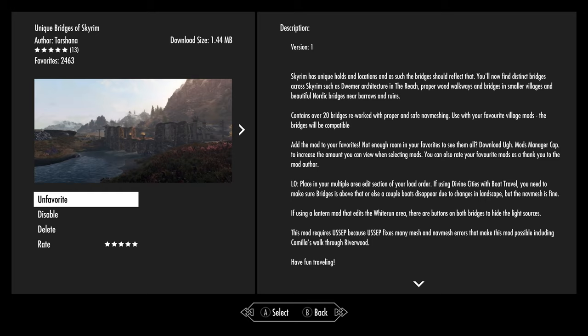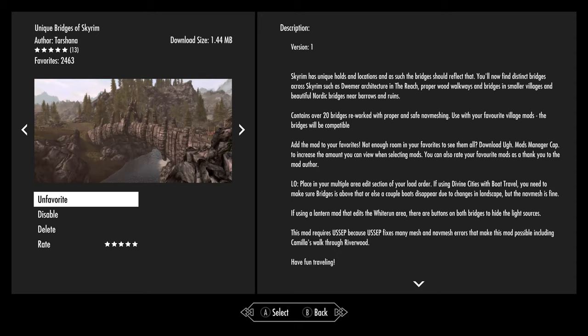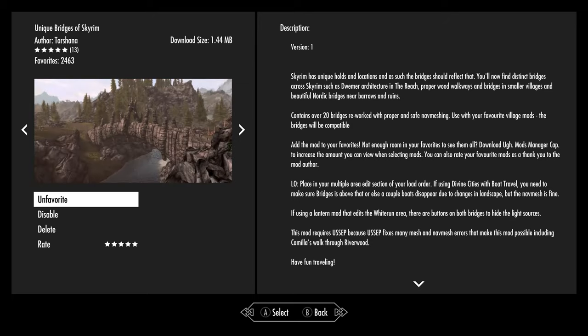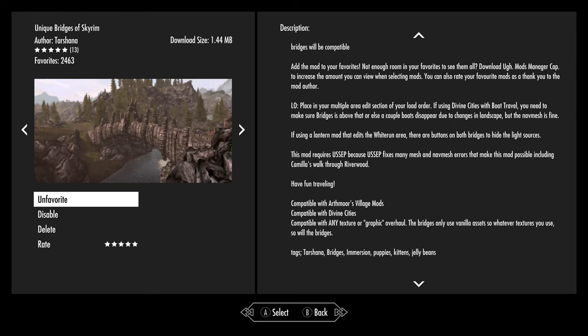This is under 1.5 megabytes. Basically, all the bridges across Skyrim get their own little look that kind of fits the motif or the theme of their area. I always liked this. Now, they do show the Dragon Bridge bridge, but it doesn't really change a lot. Obviously, there are no huge textures here, so whatever textures you use is what you're going to see. Just wanted to mention that. But nonetheless, let's get in the game and go look at these. This is by Torshawna, and the download size is under 1.5 megabytes. It does require USSEP because of the fixes that that brings to the game.